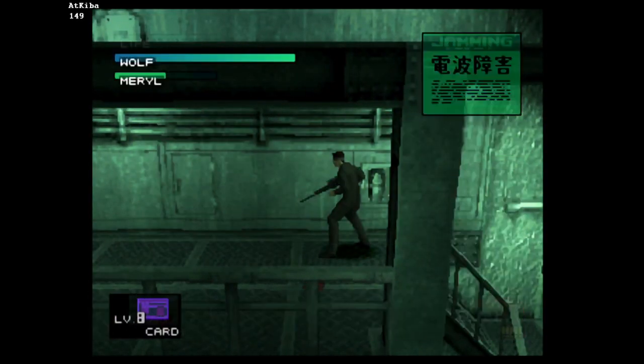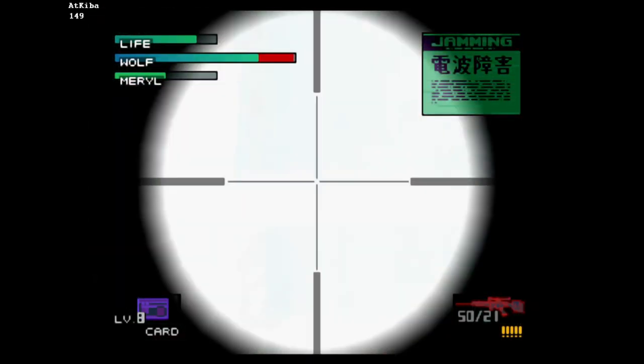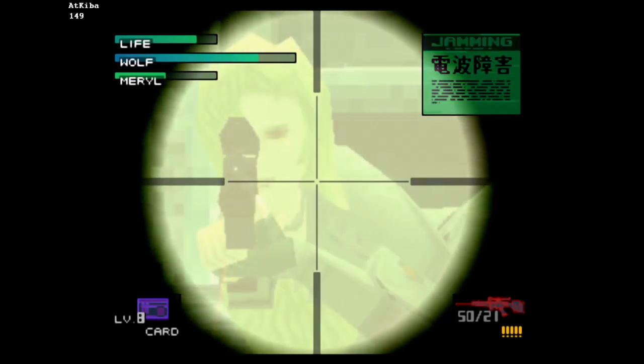If you equip the rifle, everything starts to move again. This is because the game is programmed to not try to shoot you while this weapon is equipped.